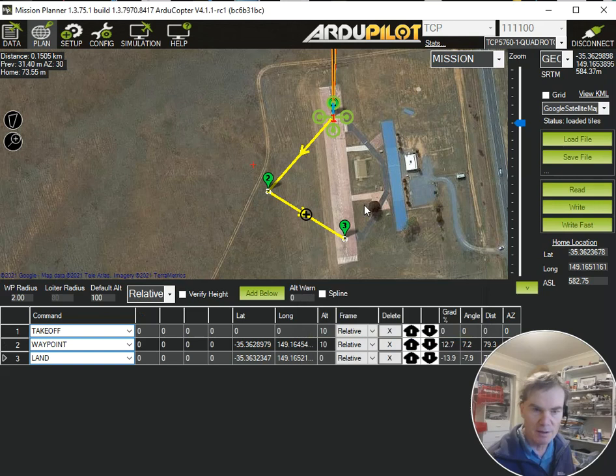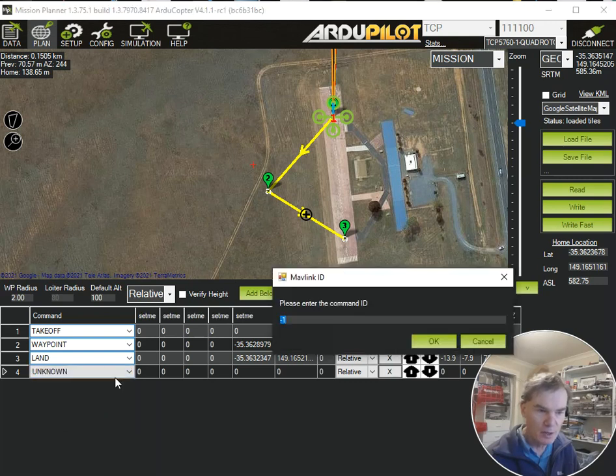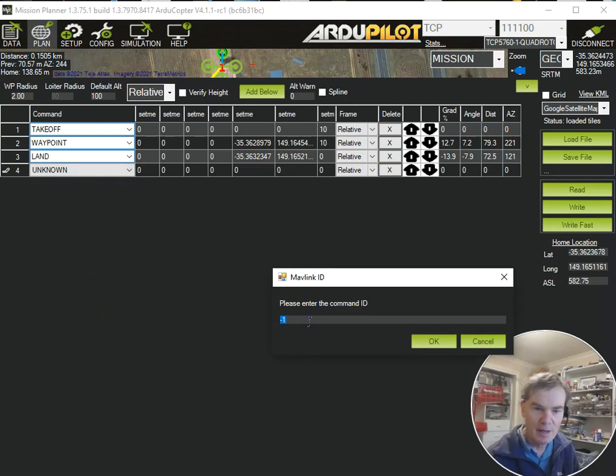The specification from the user was that it should then disarm. This is where things get interesting, because if we add a mission item here, you'll find that there isn't an option for disarm. But you can do it. In Copter 4.1, you can select what's called an unknown mission item. This mission is going to be a bit advanced because it includes mission items that aren't even actually listed here — I'll show you how to add unlisted mission items. So what I do is select this one called "unknown", which allows you to add a mission ID that isn't known by Mission Planner.